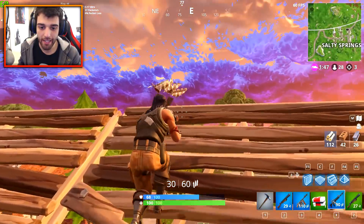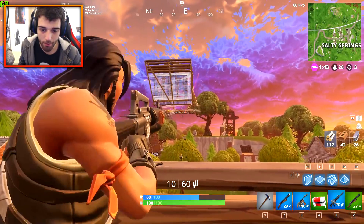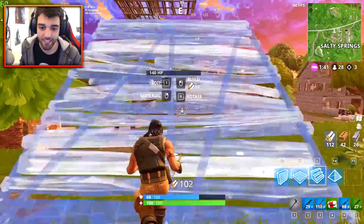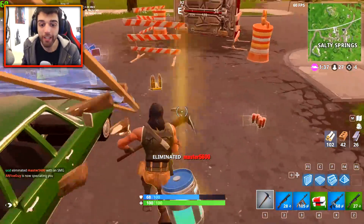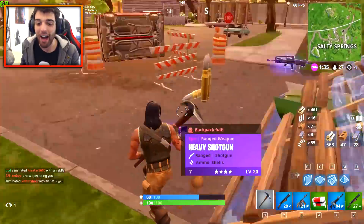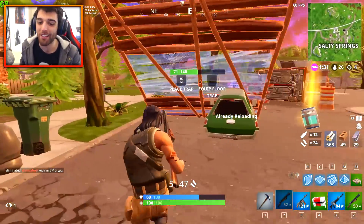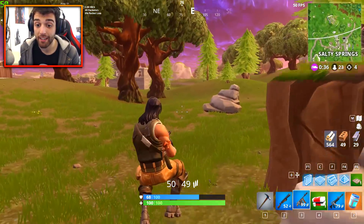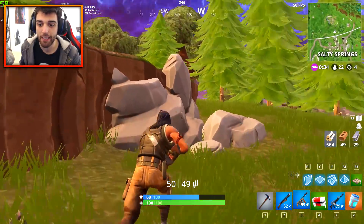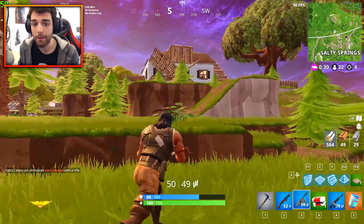We've got another person, he's just running right towards me doing a lot of builds. I'm just going to knock this down — he falls, takes a ton of damage. I run, hit him with one shotgun shot. We got the kill. So we've got four kills and we're now down to 50 frames per second, and this is where I can definitely feel it a little bit. It's still very much playable, but I can really feel that FPS being a little bit lower.